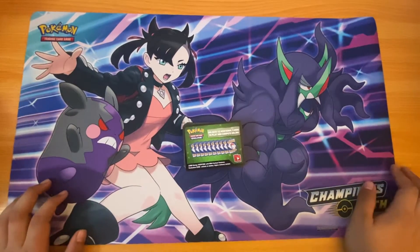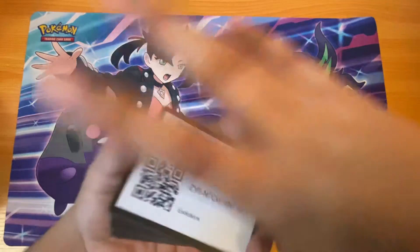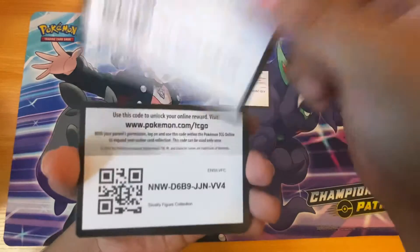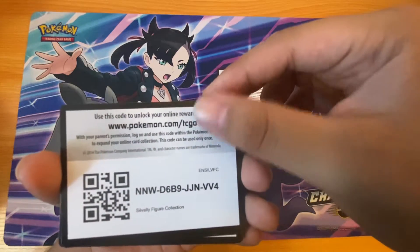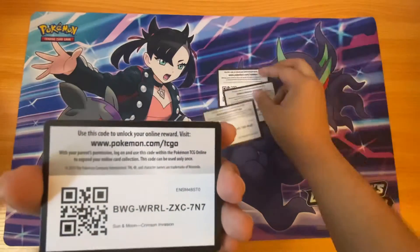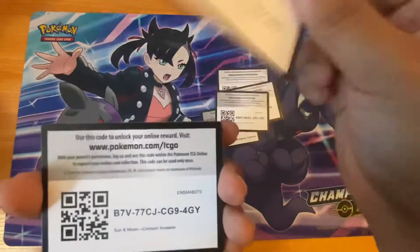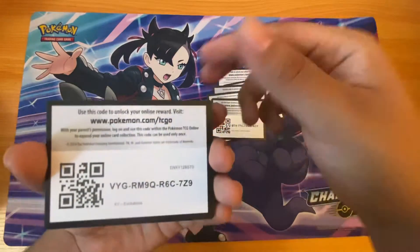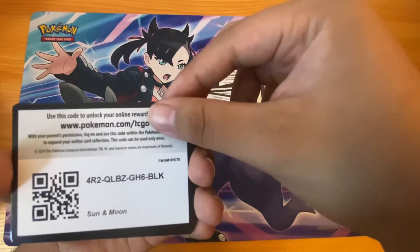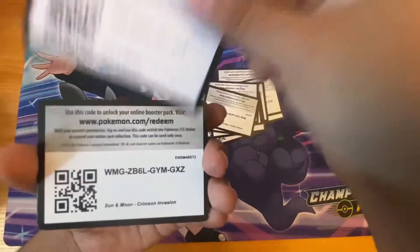Hello everyone, today is day three of giving away codes. We have Evolutions, Steam Siege, some sort of value figure collection, Espeon GX premium collection, Crimson Invasion, Ancient Origins, Crimson Invasion again, X and Y Evolutions, Hidden Fates, Sun and Moon, Crimson Invasion, and Sun and Moon base.